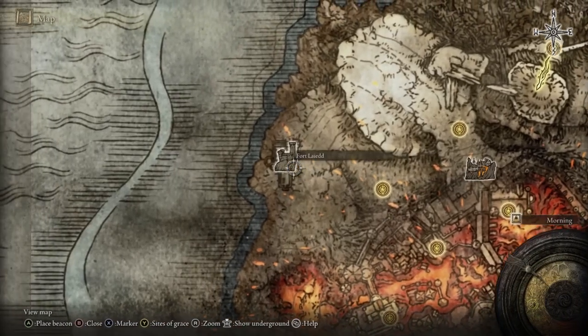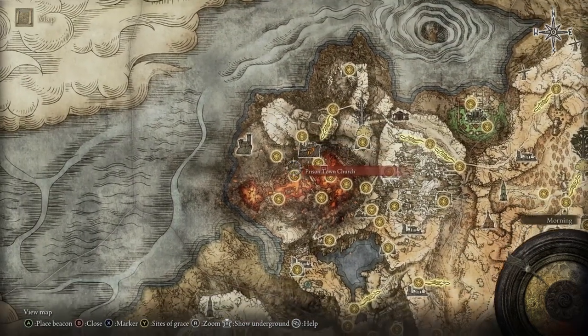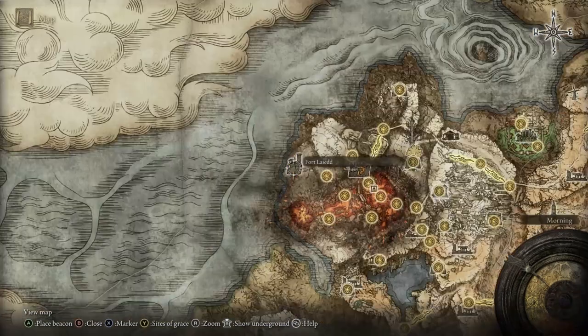To get the Fire Scorpion Charm, you need to find it in Fort Laiedd, so you have to go to the top of the fort. You want to take the Seethewater Terminus — it's not in Volcano Manor, it's kind of underneath it — so you go through a Seethewater River, and you'll be able to loot the Fire Charm at the top of the fort.